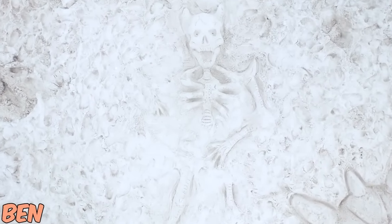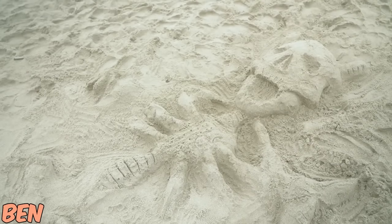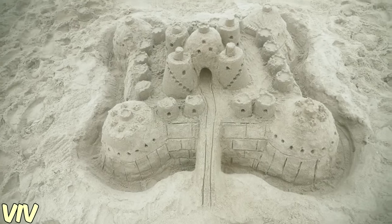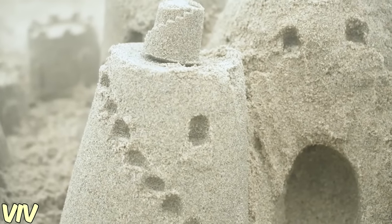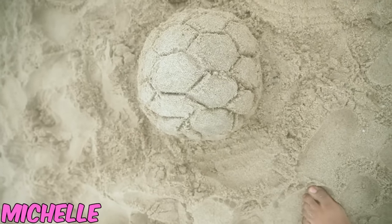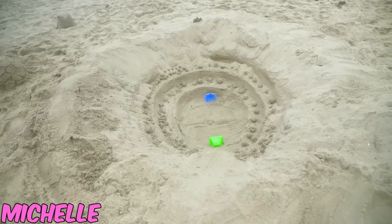Next piece: a demon skeleton coming from the ground with horns and a rib cage — the rib cage is the favorite part. Then a castle with a bridge to the main entrance, many windows, and stairs — really nice brick designs. And a soccer stadium with a soccer ball, using plastic pieces for goals.